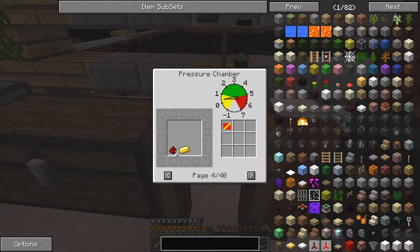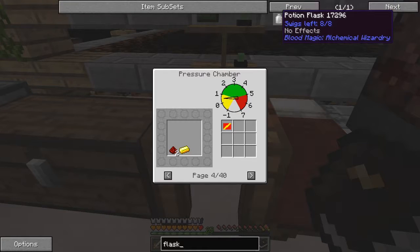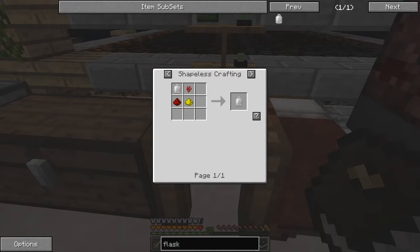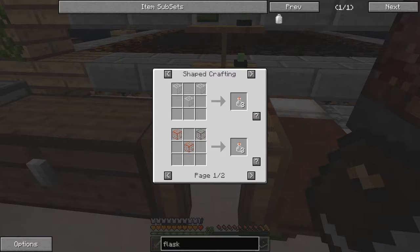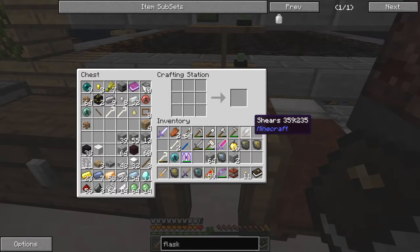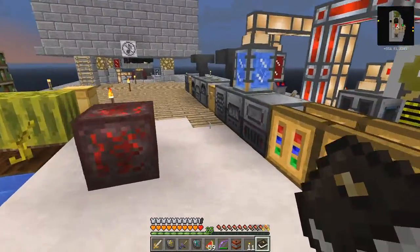Let's go back to the potion flask. We have one potion flask, and in a tier two altar at 2,000 LP, we can make one potion flask from one glass bottle, which is just three glass. Let's do that to start with — three glass — and we will go and do that over here.